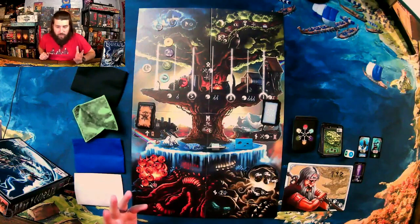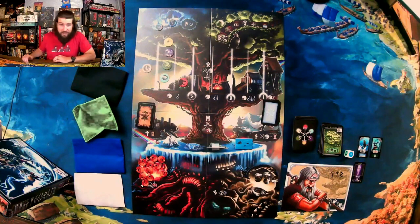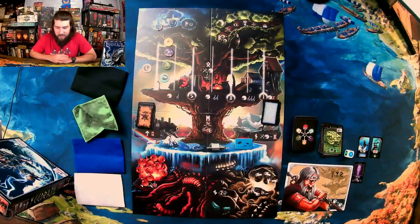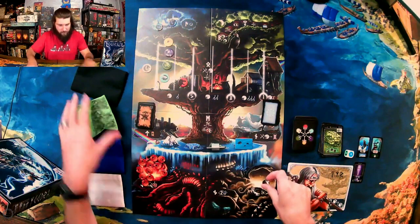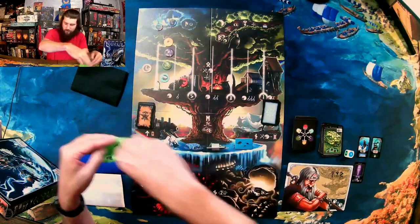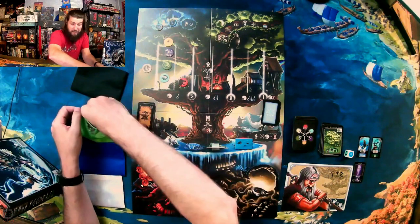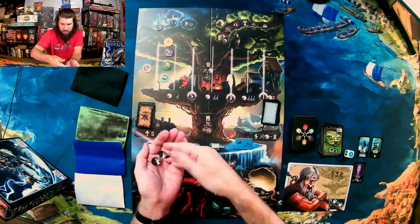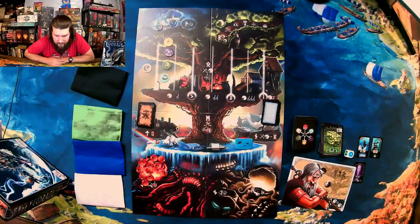I do apologize if you guys are hearing any extra noise in the background — the little one is up there hanging out with Mom and Grandma and playing around. Okay, so Nidhogg just went. My turn again — one, two, three, four, five — I'm gonna put five of those in there, hopefully get three back. One, two — dang it, fire giant. So that was two actions.